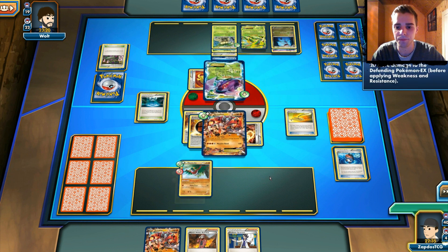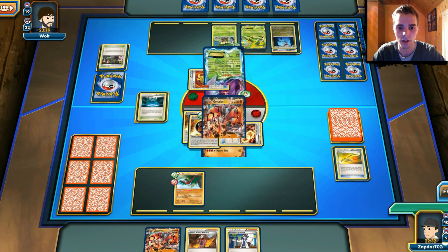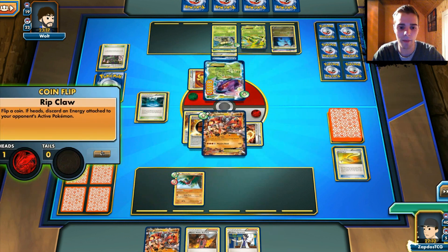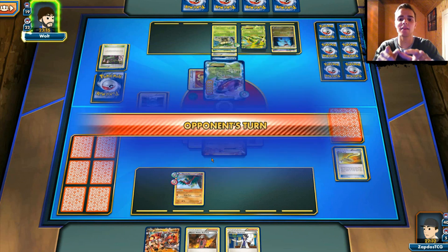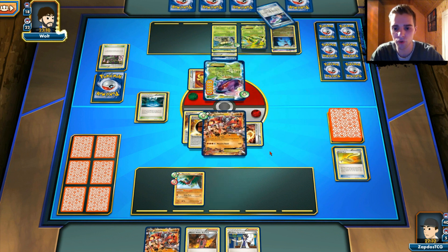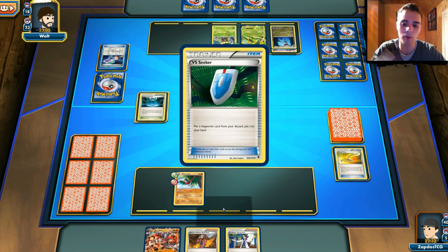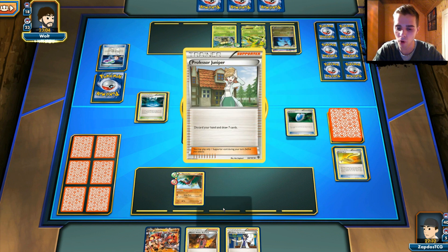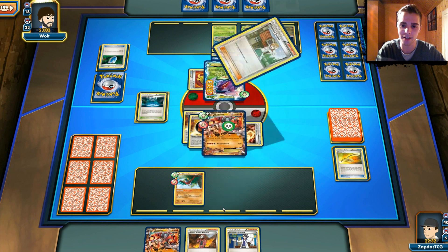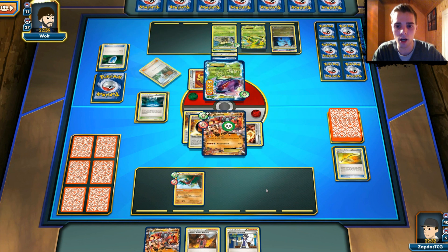So Genesect comes up and we'll receive quite the amount of damage here — 90 damage next turn. That Genesect will go to the discard pile unless he has a Stadium card of his own. He won't be able to do a lot of stuff, but he will poison us. However, if we Primal Evolve the poison gets neglected and goes away. Juniper coming up. Exeggutor will be able to deal 60 damage, with the poison that's 90 damage — kind of a lot to be honest.